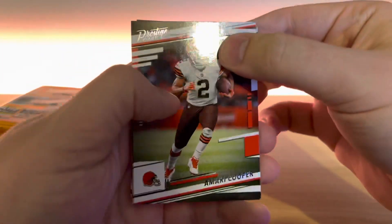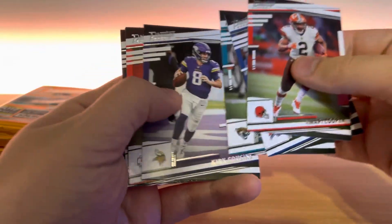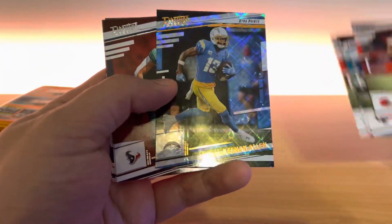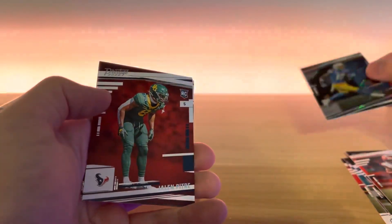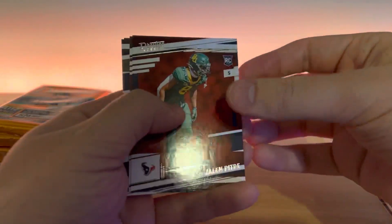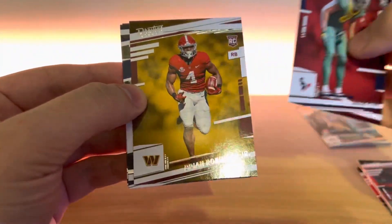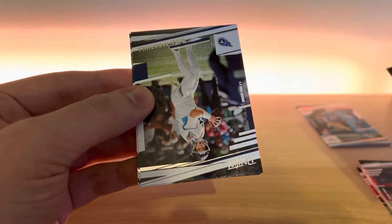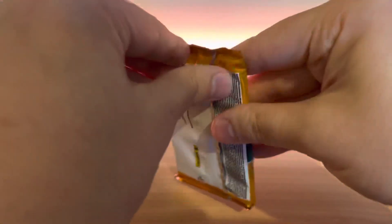Let's open up a blaster, get some numbered cards and not have to think about Mosaic for a little bit because Mosaic has not treated me nicely. So there's an extra points Keenan Allen, Jalen Petray, Brian Robinson rookie, a couple other base cards.